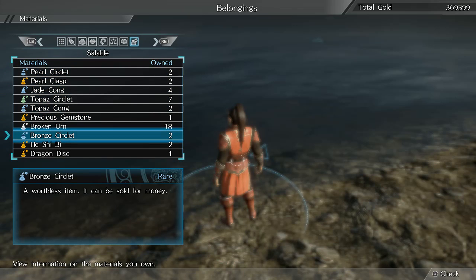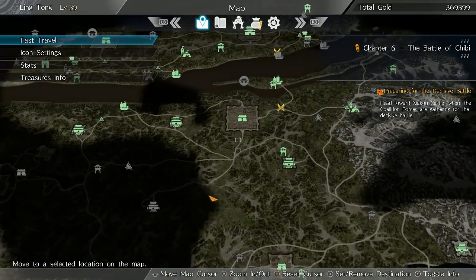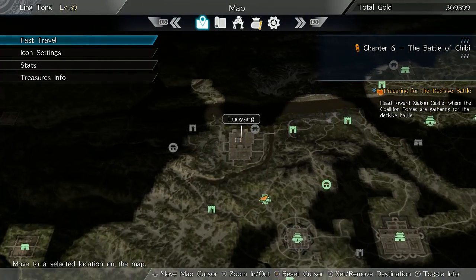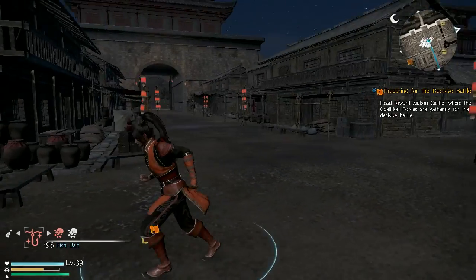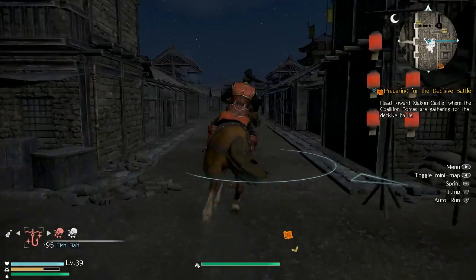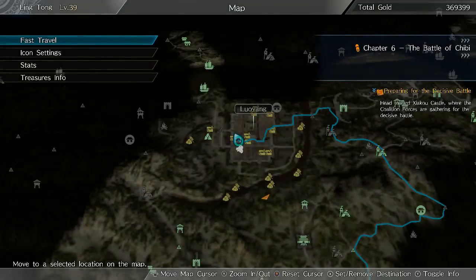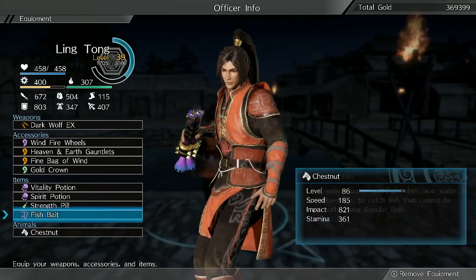These sell for a couple thousand, but alternatively you can just go to Lo Yang, which is one of the central towns you'll be using, at least if you start with the Wu Kingdom, because it has all the facilities. So you just go over here to the moat. Conveniently it's pretty close to the NPCs as well. You just turn around from the fast travel point and then run through this alleyway and come over here. I think you can switch to ultimate bait for this one.